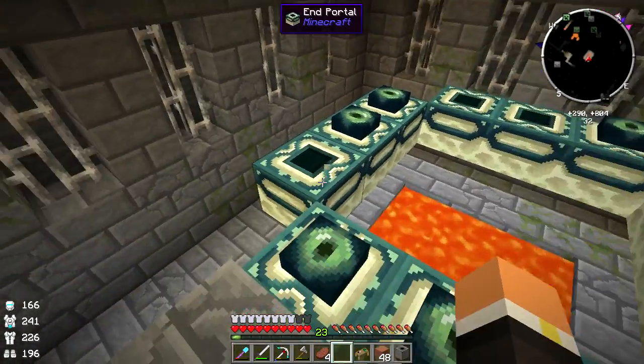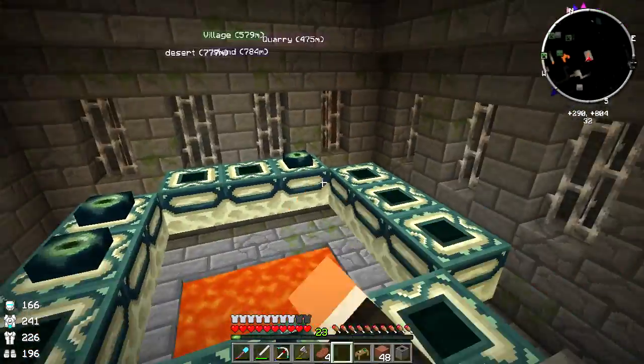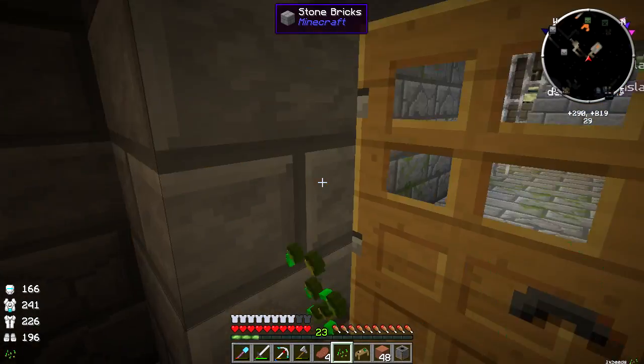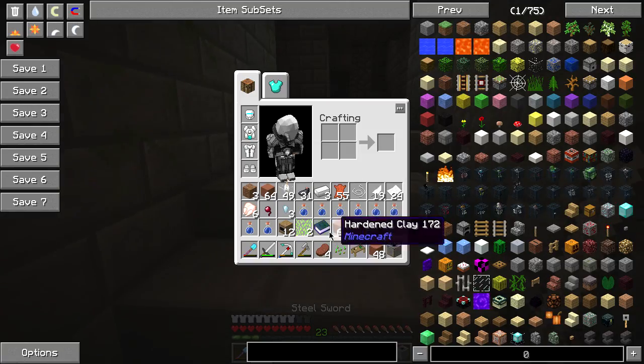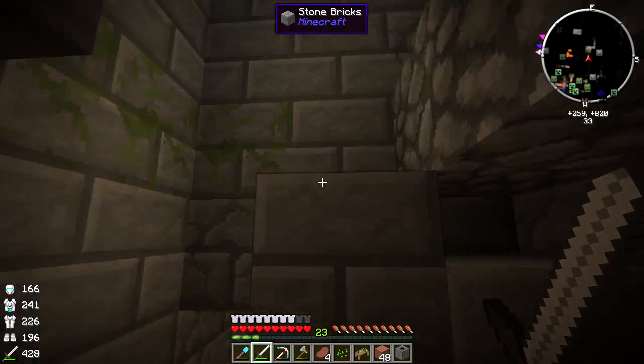How many do we need? One, two, three, four, five, six, seven - we need seven ender pearls and we need to go back to the nether. I really like this - I've been farming a little bit of clay and my inventory is really full because we have some other plans this episode.